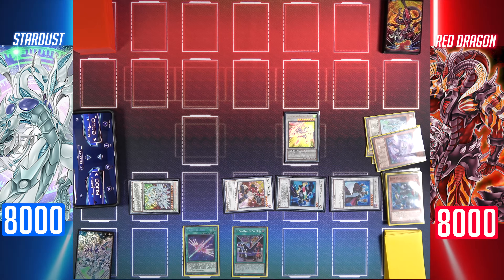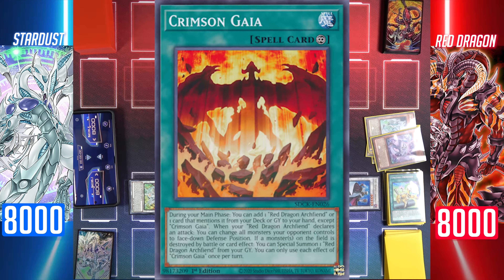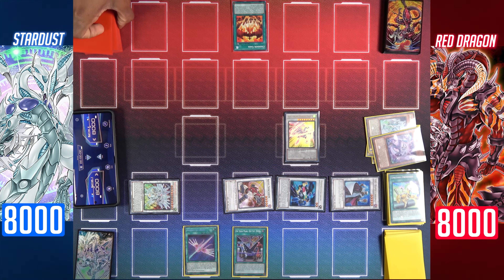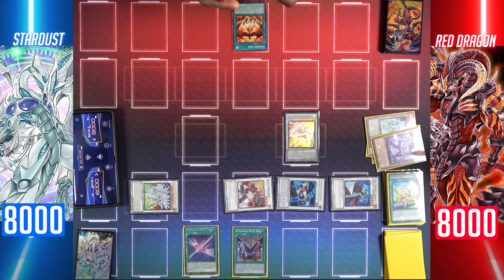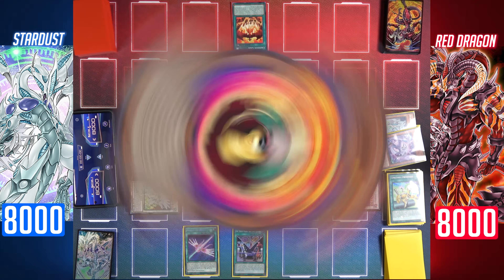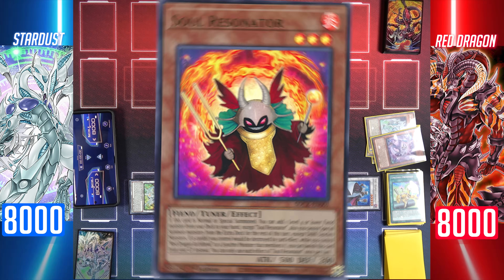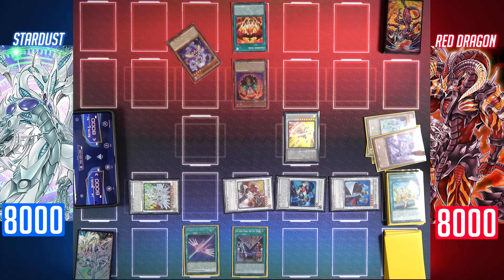Effect of Librarian to draw. I'll end my turn. Duel! I draw. I'll start by activating Crimson Gaia — I'll use its effect to add a Red Dragon Archfiend or a card that mentions it from my deck or graveyard to my hand. I'll add Soul Resonator. Normal summon Soul Resonator and activate its effect to add a level 4 or lower fiend monster from my deck — add Bone Archfiend.